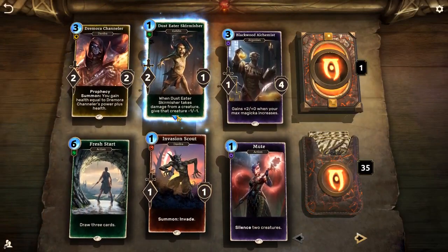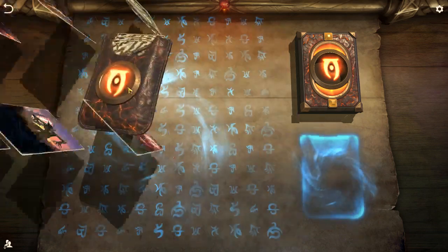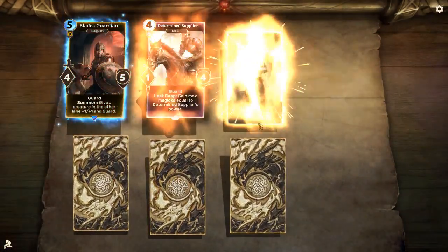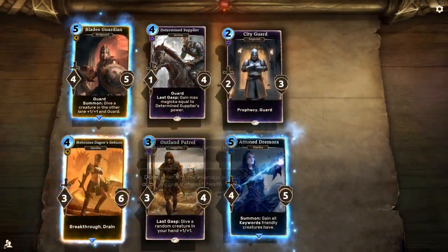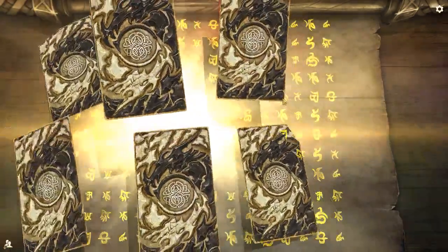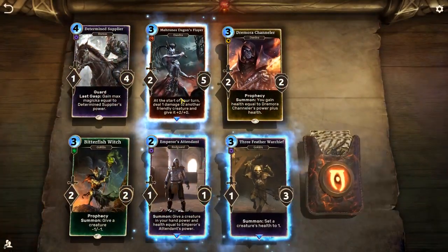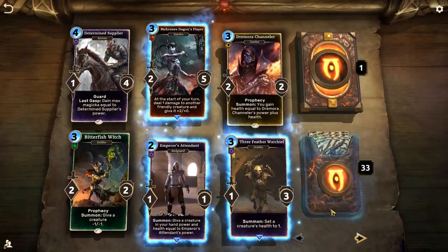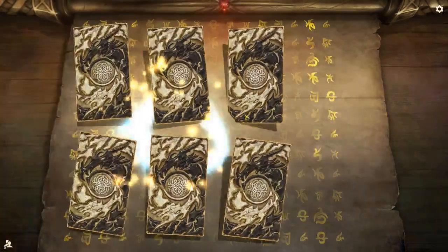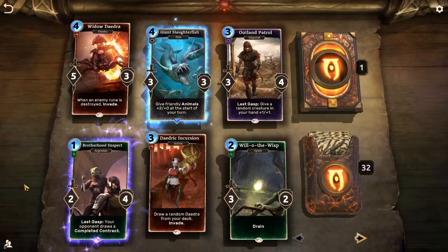Now my luck's turning a bit more realistic. Just the one rare. Diverock — always got to have mad respect for that. Three rares in that one, nice. Another Diverock Fall, Blades Guardian which is cool — could make a Blades deck — and Andromora Archer. Seeing a few ideas that we could actually put into effect.